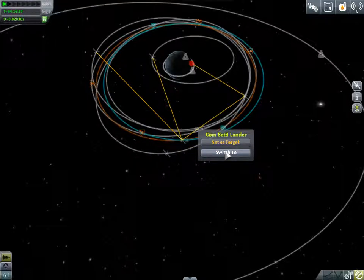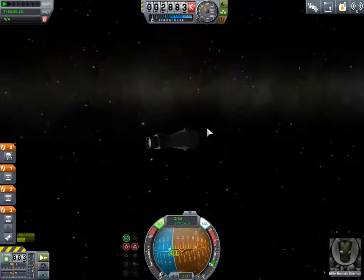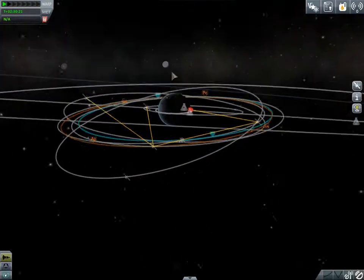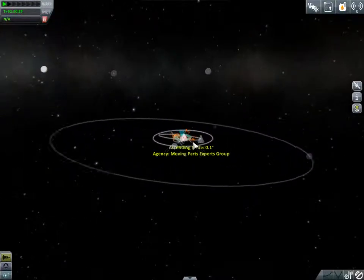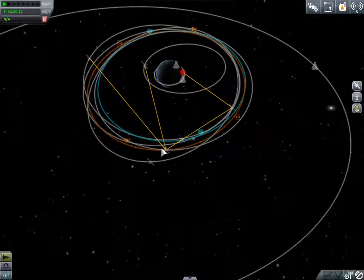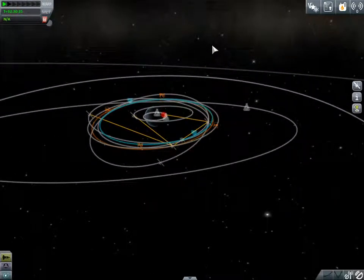So we're going to switch back to this one and go back home. We finally have our communications network done - like, finally. All we have left to do is put one satellite in a polar orbit that goes ridiculously high, and that will be our deep space communications. We'll connect the three to that one, and then we'll be ready to go on bigger and grander missions.